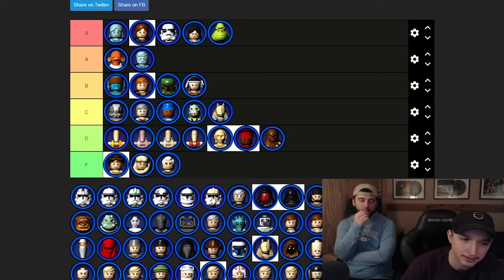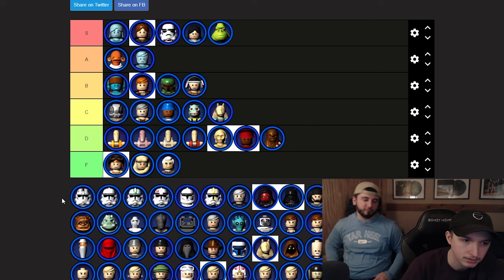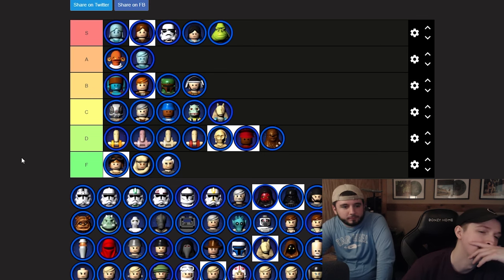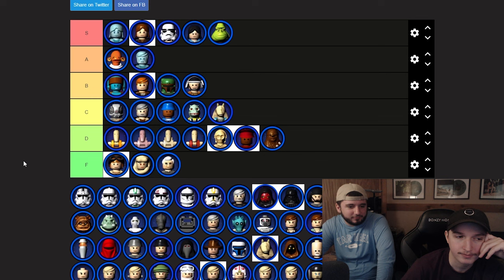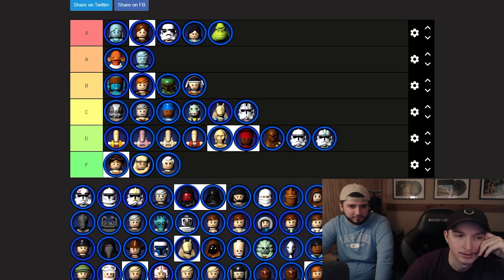Up next, six straight clones. We've got pilots and Commander Cody. The first five are just random clones — Phase 1 and Phase 2. The pilot one on the far left actually looks pretty sick with that helmet, down with C on that. The others go D. I hate the original LEGO Phase 1 helmet design.